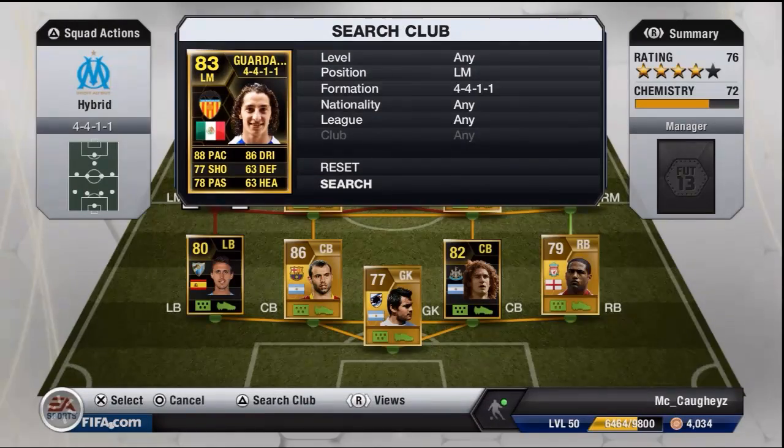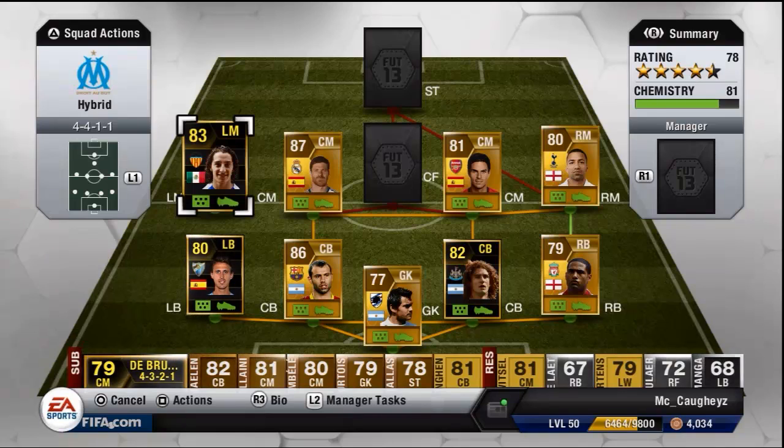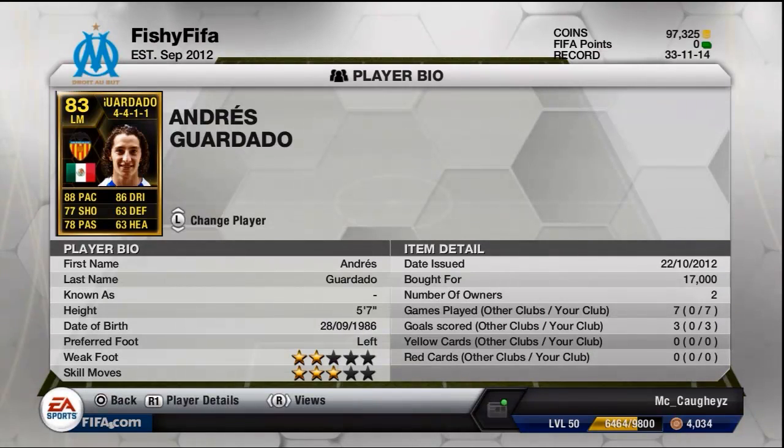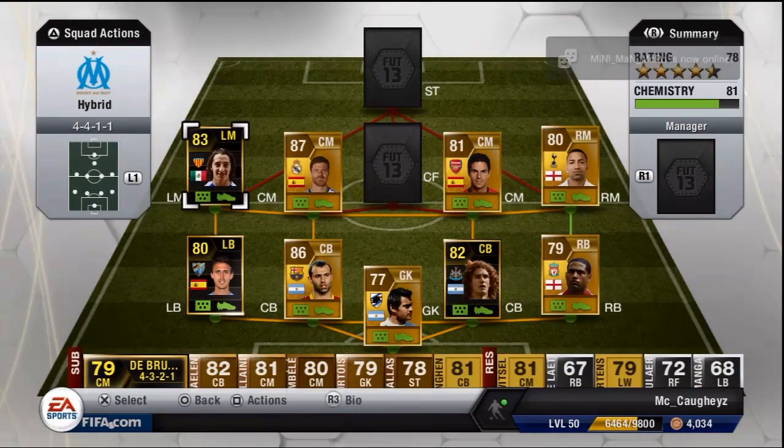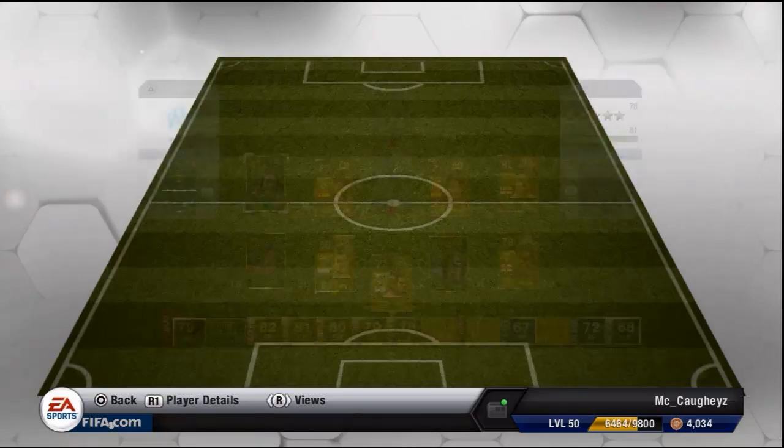At left mid we have in-form Guardado. He's got 88 pace, 77 shooting, 78 passing and 86 dribbling. I paid 17k - he's fantastic in my opinion. The worst thing about him is probably his 2 star weak foot, so don't get him on that right foot. Keep him on the left foot and you're pretty much golden.